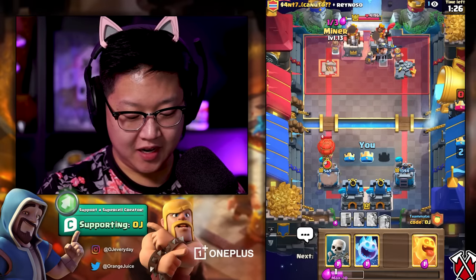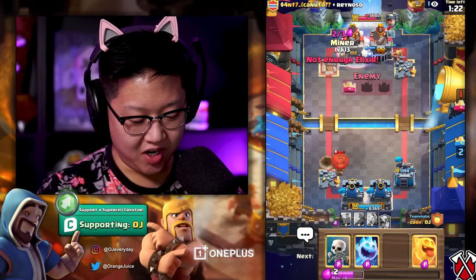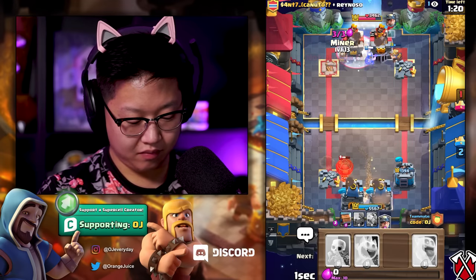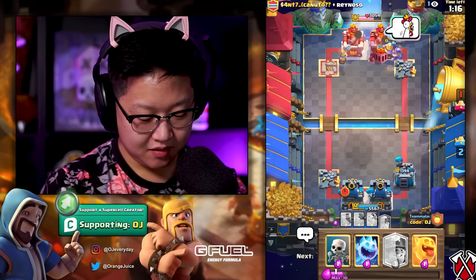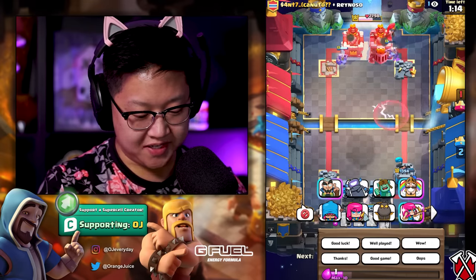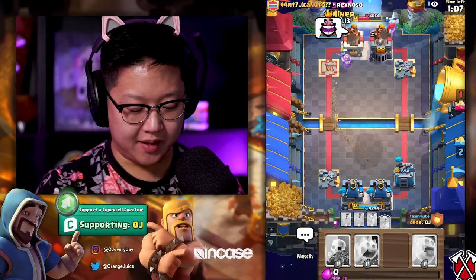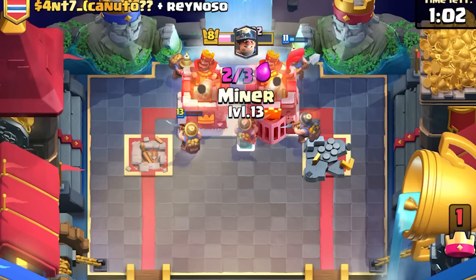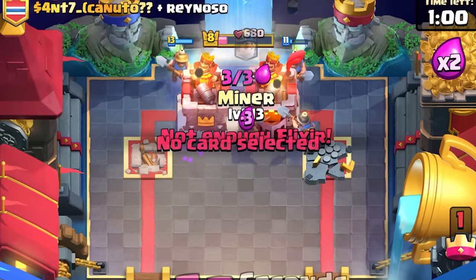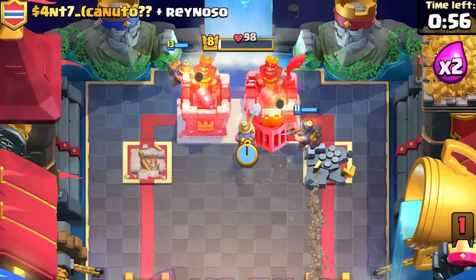That balloon isn't gonna beat us. We need more miners, more elixir. Now that balloon ain't got nothing on us. We've got to dual sync that. Honestly if they just waited and got the mega knight and the bowler they could beat us — they counter miner pretty well. Okay, it's double elixir, here we go — miner on, miner on, miner! We're gonna do one more game.